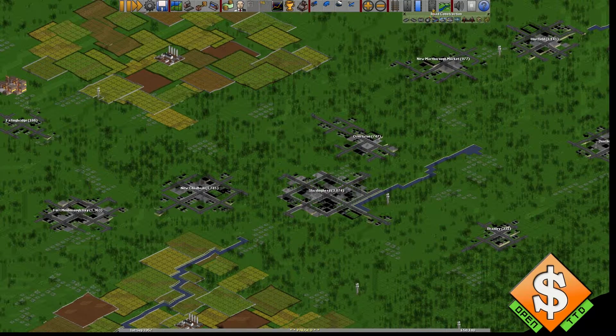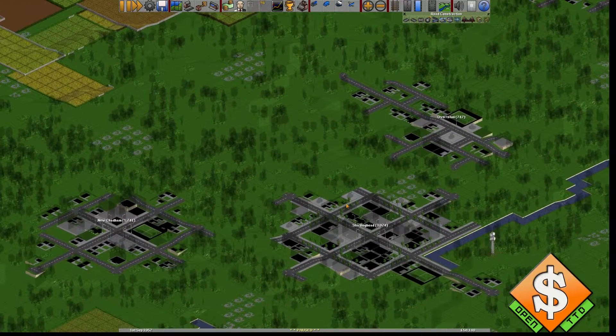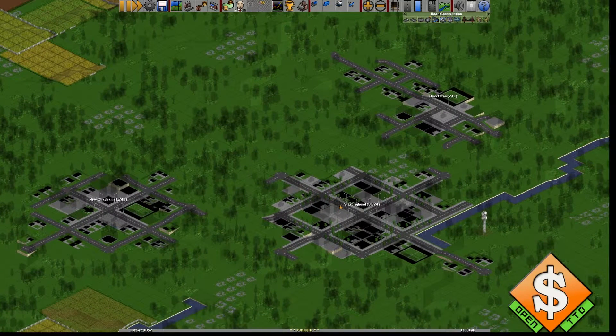As you can see here, road construction. I'm pressing this little key here for getting all this up. So what are buses? Well, they're the small ones in this game — mainly yellow.